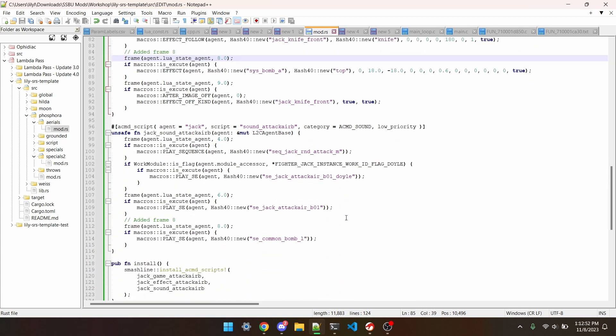So that's why I've included an edit to Joker's sound script. On frame 8 for the sound script for Bair, we have this macro's playse line, which will play the sound effect common bomb large sound effect.